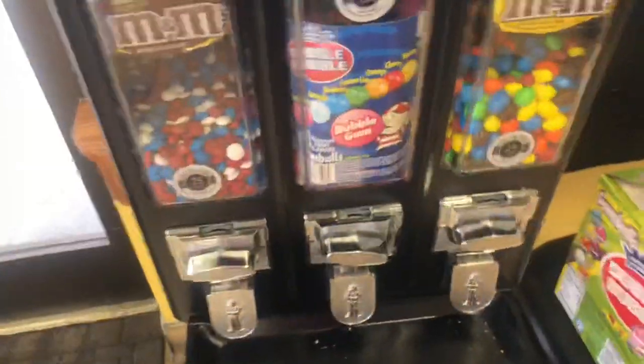Keep in mind this is a four-month collection. This machine has peanut M&Ms, regular M&Ms, and gumballs in the middle. My plan was: if this location hit a certain amount I'd keep it, if not I'd pull it — so you'll see at the end how that played out. I'm opening up the machine and there is all the money. It's dark but I'll pull it out — that is a four-month collection from a triple head machine which cost almost $200.